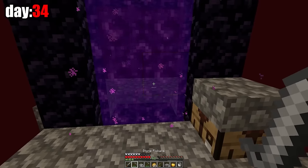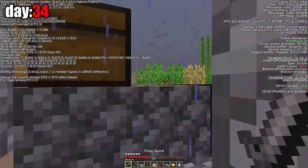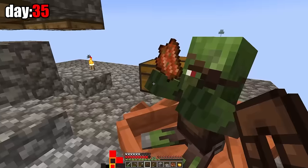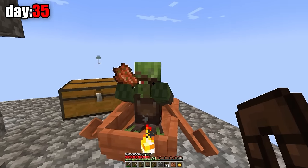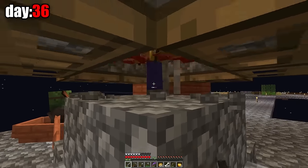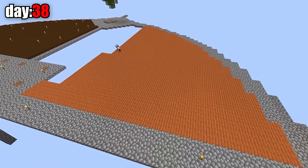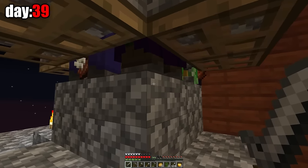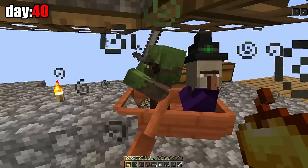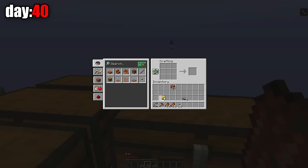Finally, I made a golden apple. Now I can heal a zombie villager, but for that I need a witch and a zombie villager. I need to go back to the mob farm and make two boats for the zombie villagers. And so began the long process of finding zombie villagers and a witch on the mob farm. The next day, I managed to get the first zombie villager. On the night of day 39, two witches finally spawned on the mob farm. After a few dozen attempts, I managed to give both zombie villagers a golden apple, and now I wait for them to be healed.